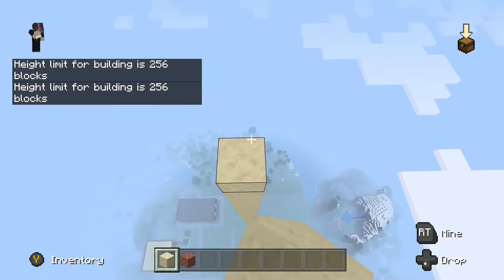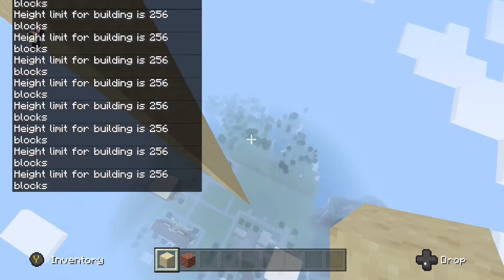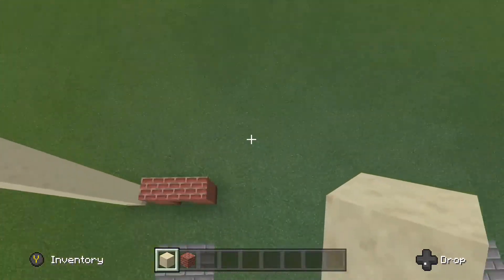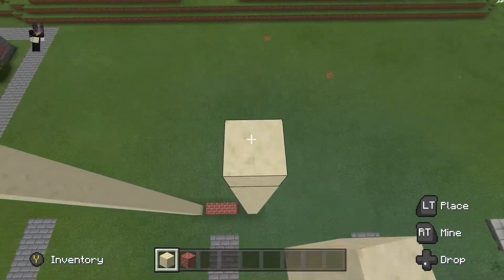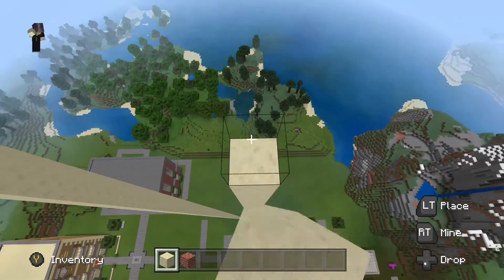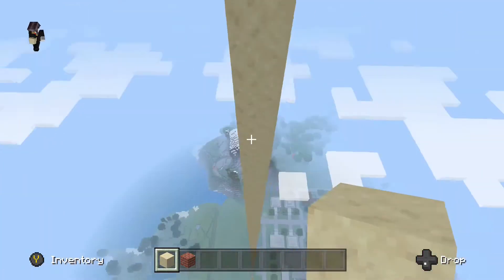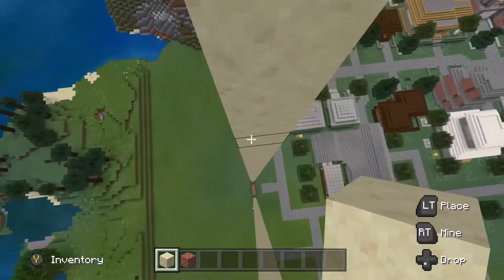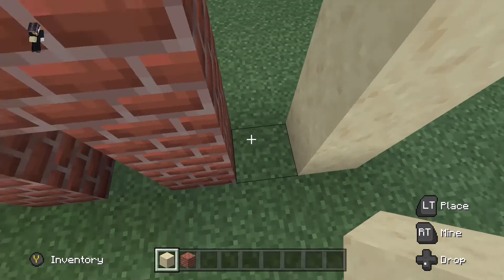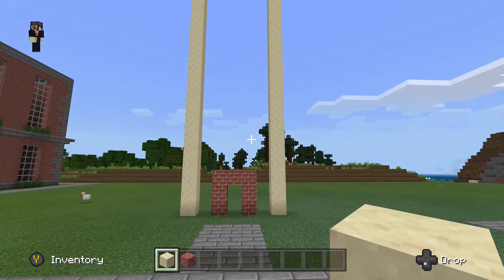It's the 256 height limit for building blocks, so this means that I can't build any higher — that's the Minecraft limit on how tall you can go. Now I'm going to do the other side of my build, all the way up to build height. Then I'm just going to drop down and work on the bottom of the tower, as I want to make a bit of a pattern which will give it more of a pop and a design.